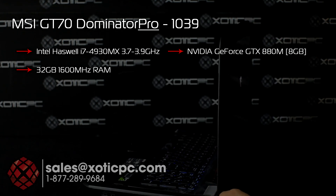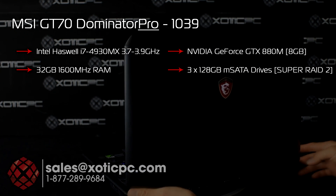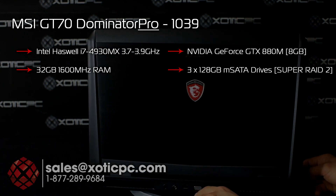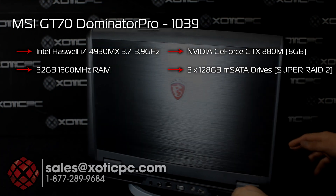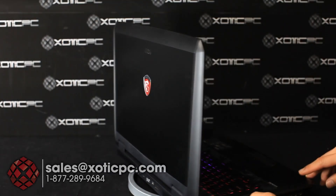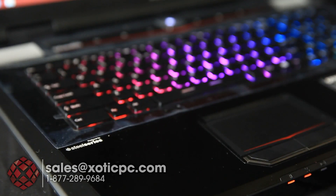For the hard drive configuration, this model uses Super RAID 2 — three 128 gigabyte M.SATA drives in RAID 0. There's also a one terabyte 7200 RPM drive for storage. Let's take a look at the keyboard.